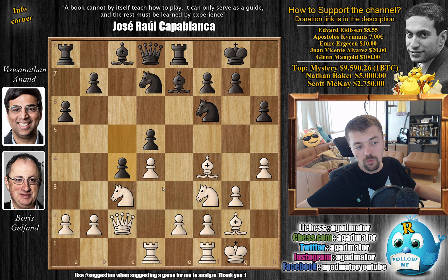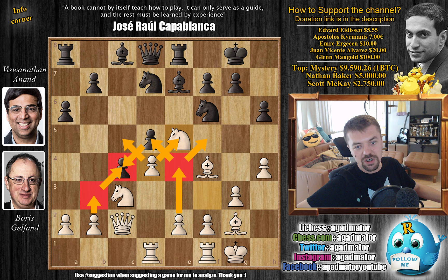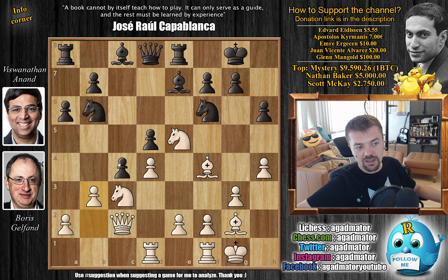Continuing development, we have c4 by Anand - kind of anti-positional, but if it works, why not? He abandons the fight for the central d4 square but is preparing b5, b4, and so on. So of course Boris needs to do something about that - he goes knight to e5, opens up the diagonal of the light-square bishop, and his plan is to play b3, capture, and then e4 to grab full control of the central squares.